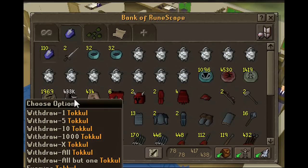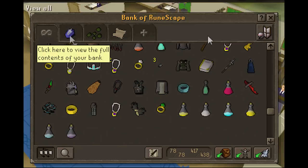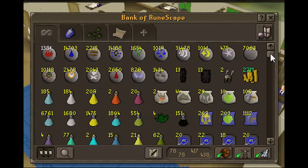I've got 433k total, but I'm hoping to save up enough for an uncut onyx at the end of it. As well as that, I'll be using my points to buy death rings and mind rings afterwards.